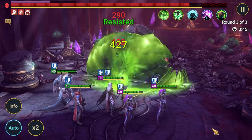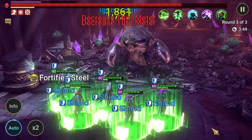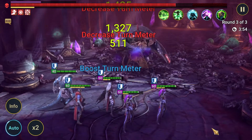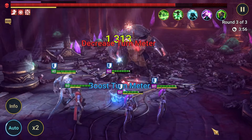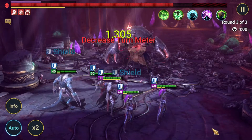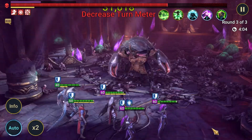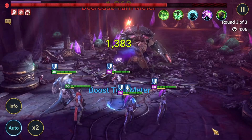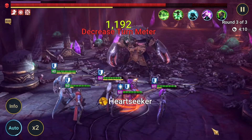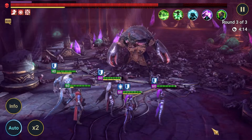Everyone has around 350 accuracy, so we make sure that we're going to be hitting the TM drops at all times, other than the 3% resist. The benefit of it not being too long a fight is if you do get really unlucky with that 3%, it's not going to take too long to rerun it. You can see we're nearly through the shield now, and it's not going to take too much longer.